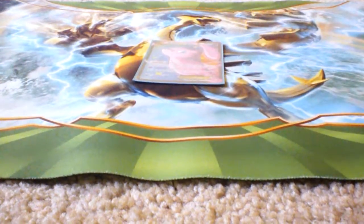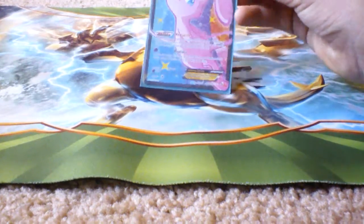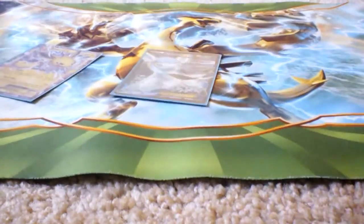Next is Mew EX. Its ability is that it can use the attacks of any Pokemon in play — yours or your opponent's. We have Rainbow Energy so we can use basically any attack. With a Rainbow and a DCE, you can use Jolteon's, Glaceon's, and Regice's attacks.